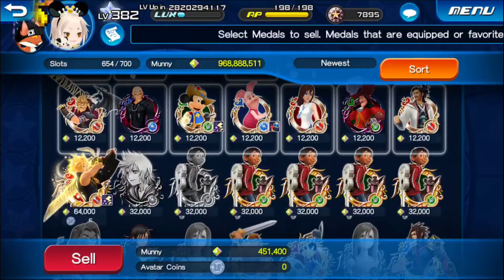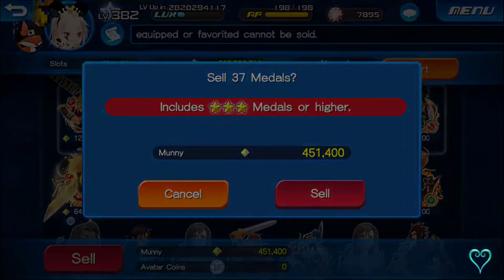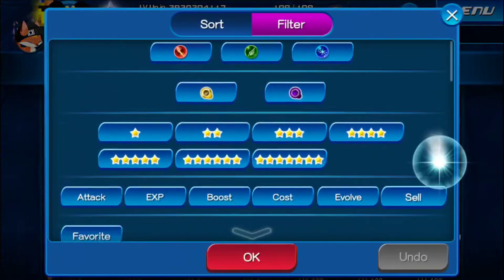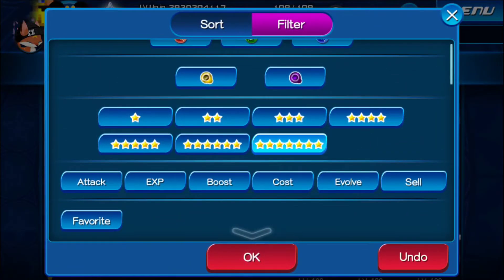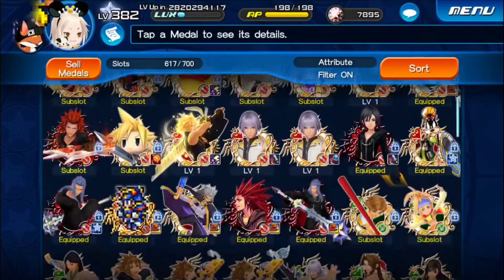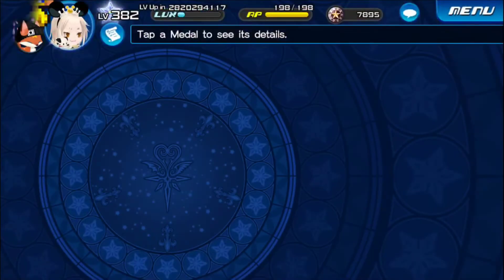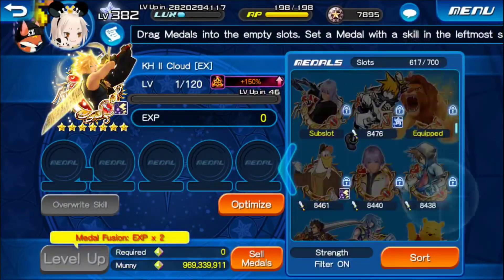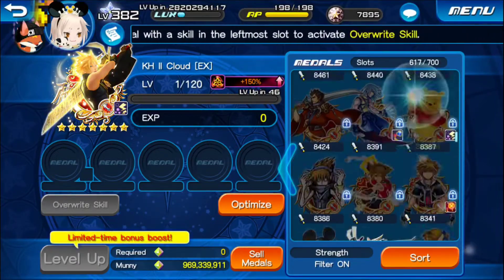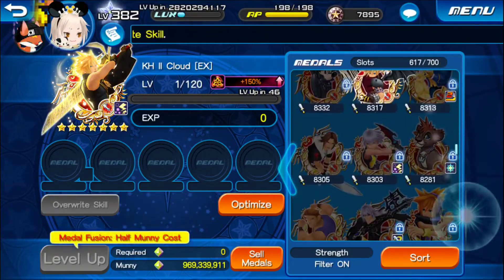That's it I think, yeah, because CloudyX was the first one. Seven star Riku I think - there you are. There's Cloud, let's lock you real quick. Actually, where's that one? I want to put a trait on him real quick.